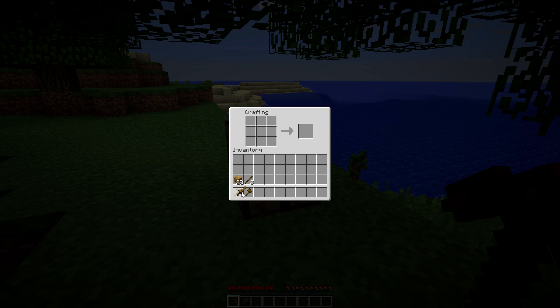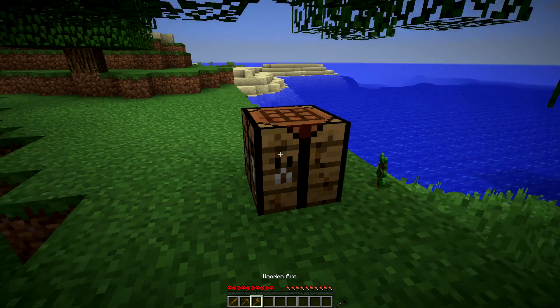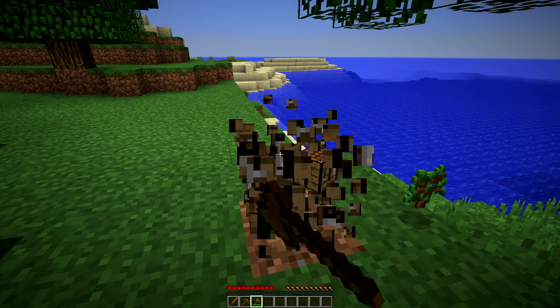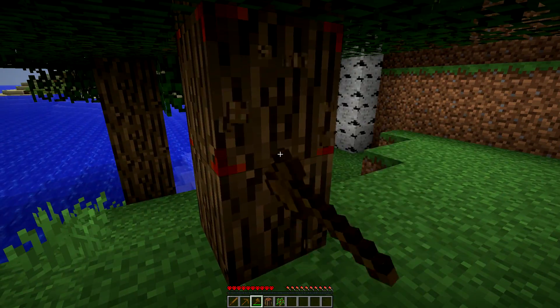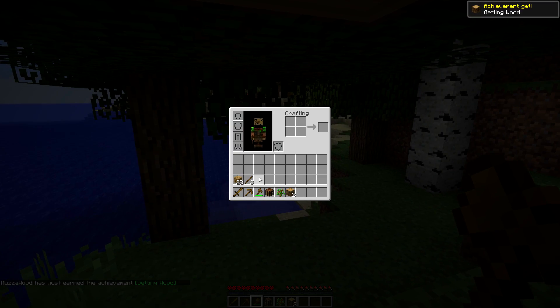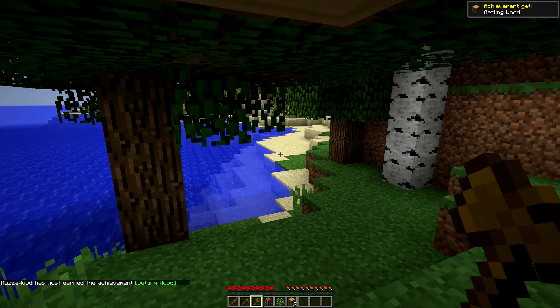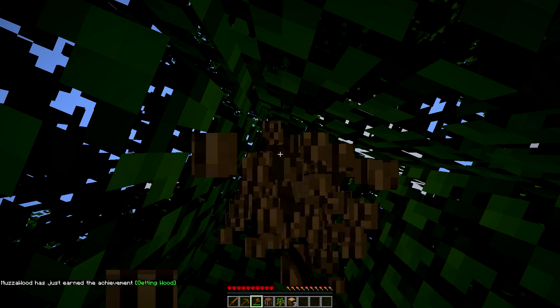Sword — all right, rocking and rolling. I'm gonna get wood a little bit faster. We've got 22 planks so let's get some other raw logs.